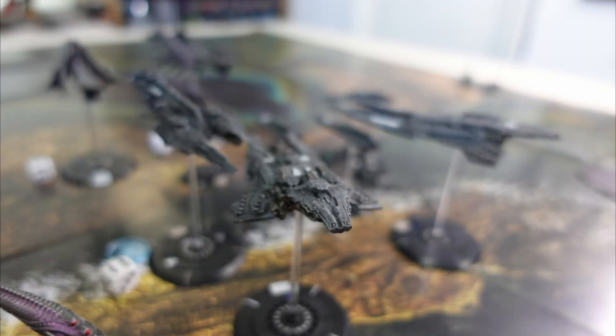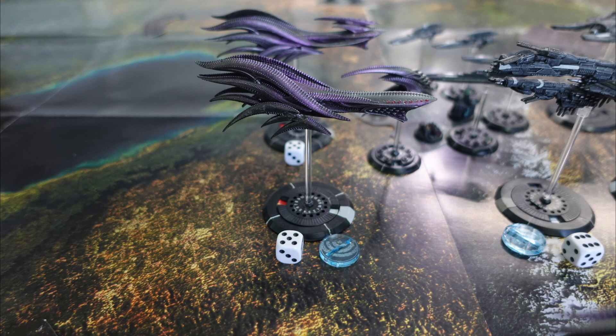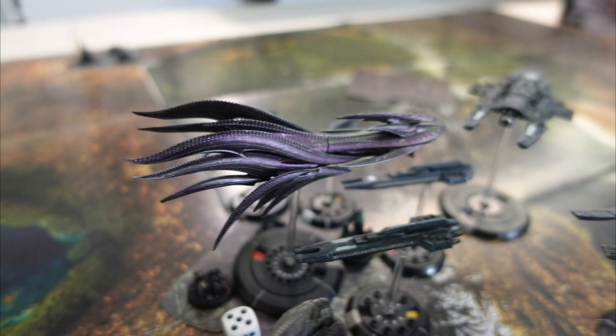The Berlin then fires its Cobra laser and UF-4200 at the Wyvern, scoring two hits with the Cobra (one of which is critical) and four hits with the mass driver (one being critical). The Wyvern managed to stop one critical hit with its point defences and two normal hits with its armour, meaning it takes three hull points in total. This results in the scanners of the Wyvern being knocked offline — the second scanner result of the game.